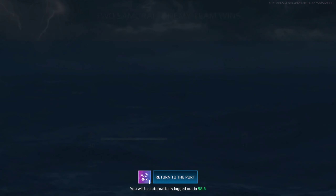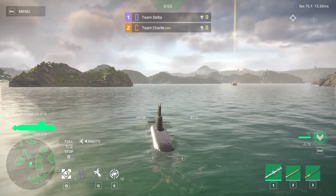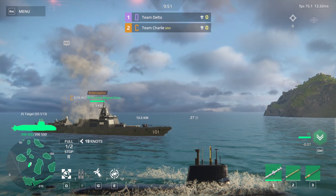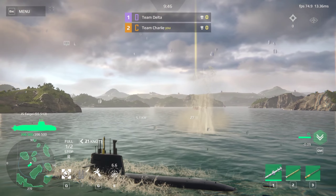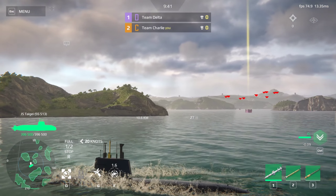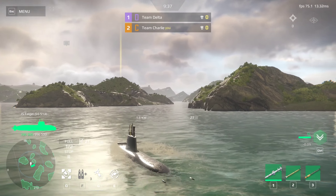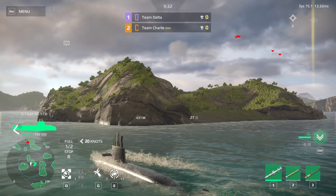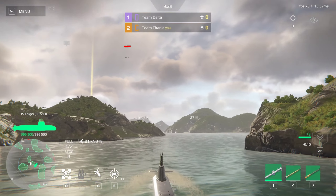Stop the entrance. Heading 050, half ahead. Clear to the air. Right rudder — water. Right turn, take course 120. Going left. Diving, get ready.